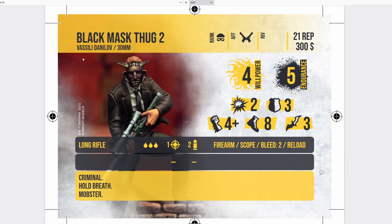Here we have Black Mask Thug 2, Vasily — 30mm, Rank Henchman, Organized Crime, 21 reputation and $300. He has 4 willpower, 5 endurance, 2 attack and 3 defense — 2 attack is obviously quite bad, but he has a Long Rifle: 3 blood, 1 rate of fire, Scope, Bleed 2, and Reload. Scope means targets don't benefit from Cover. Bleed 2 means if he gets a crit on his Strength die, he can deal 2 additional blood damage on top — potentially 5 blood with a single 6 roll. Reload means he can only fire once every other turn since he has to spend the next turn reloading. Very powerful punch for this gun on a 21 reputation model.